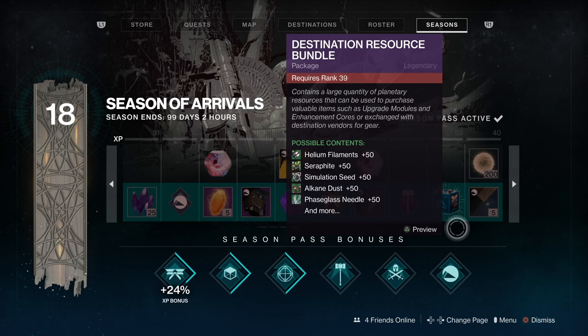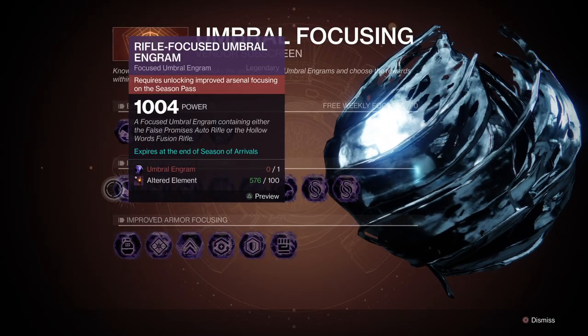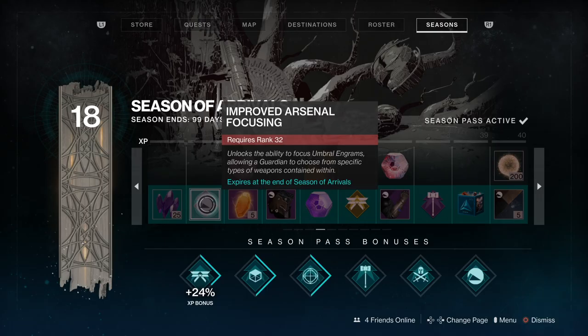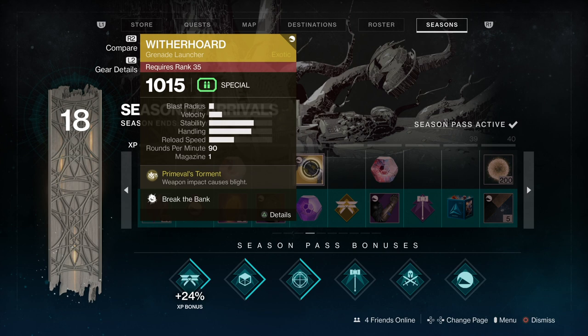Moving on to the next page. We've obviously got Legendary Shards. Now this is the first bonus to do with the Prismatic Recaster — this unlocks Improved Arsenal Focusing. That's the second row of Umbral Engrams when you go into the Engram Focusing section on the Prismatic Recaster, which becomes available to you at Rank 32. So that's pretty important. And another very exciting thing: if you haven't bought the Pass, this is where you get your Witherhoard — fantastic, you're going to find that very useful.